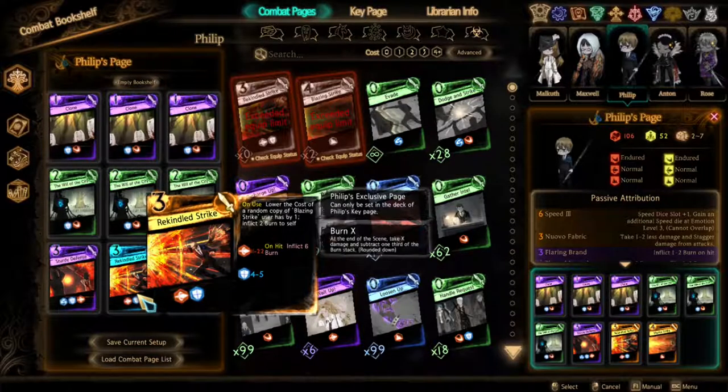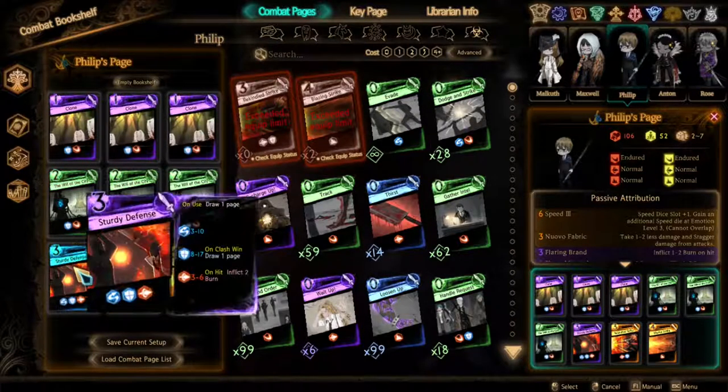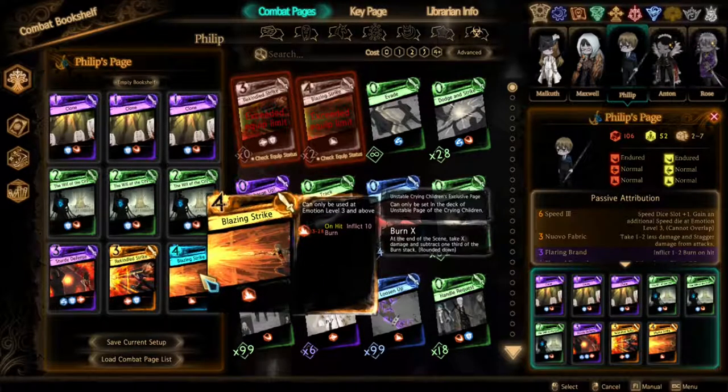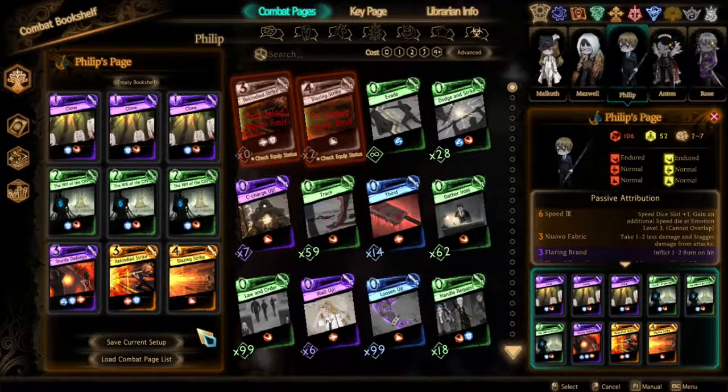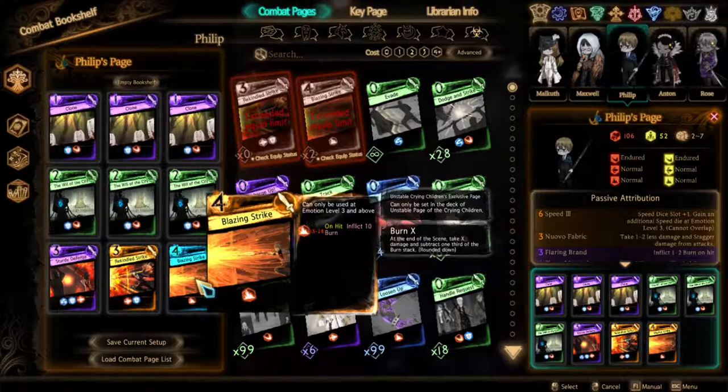Now for the deck that I recommend using. The deck consists of 3 copies of Clone, 3 copies of Will of the City, 1 copy of Sturdy Defense, 1 copy of Rekindle Strike, and 1 copy of Blazant Strike. The exclusive combat page Rekindle Strike is a 3-cost page with a leading 11–22% die that inflicts 6 Burn and Heat and an additional 4–5 block die. Blazant Strike is a 4-cost single 13–28 block die page that inflicts 10 Burn and Heat and can only be used at Emotion Level 3 or above.